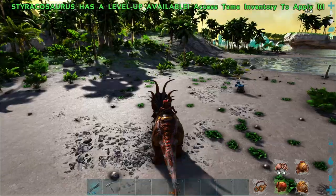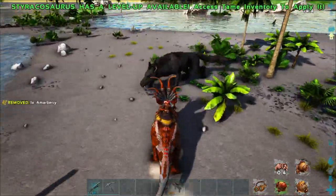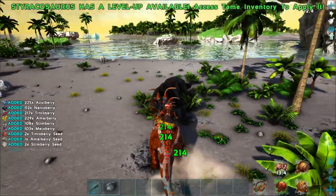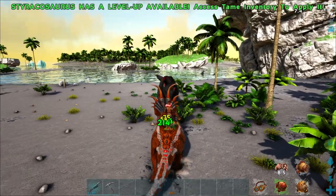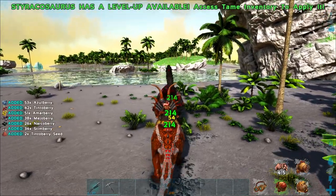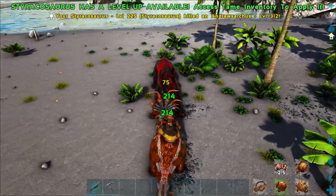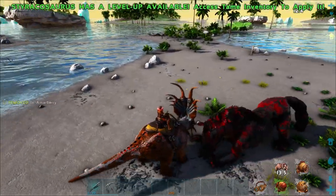They're actually surprisingly scrappy for their size. We're doing 200 damage right now, with a pretty quick attack, which is awesome. Downside — they cannot harvest meat, so if you make a corpse you can't loot it with this creature.